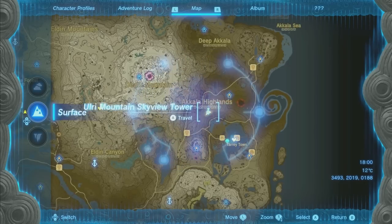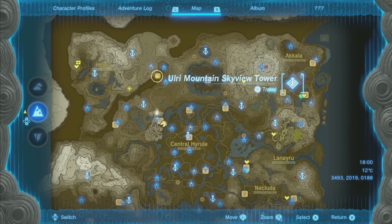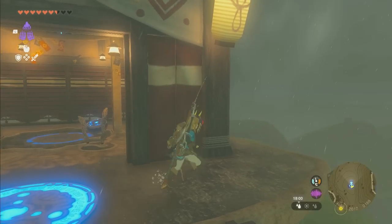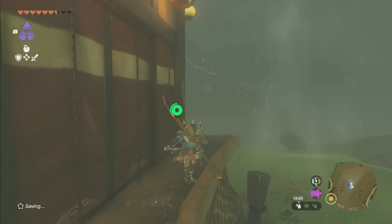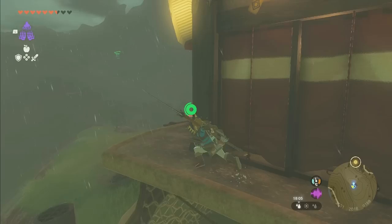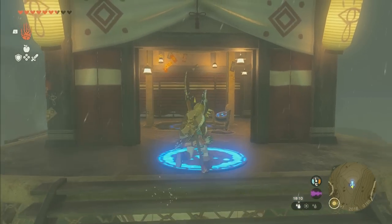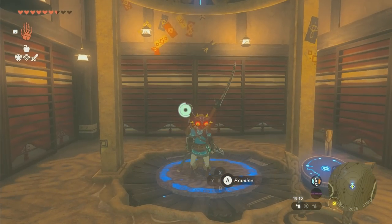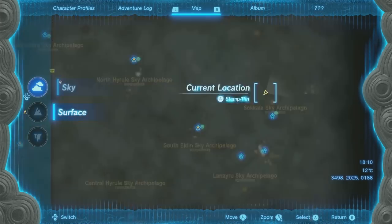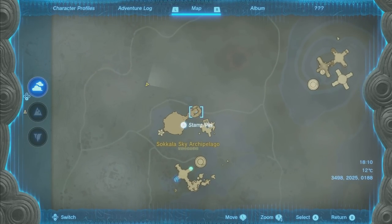For the first piece, we're going to go to the Ulri Mountain Skyview Tower — it's up to the northeast of the map. If you've never been here before, you can go to the backside, and there will be this thing flying around holding the piece that you need. You shoot that and pick up the piece with Ultra Hand, then bring it over to this guy and he'll open up the door. Then you can use this to launch into the sky, and you'll be able to glide over to this right here.